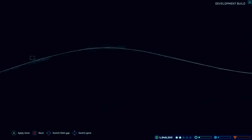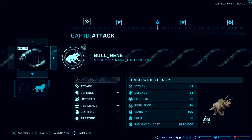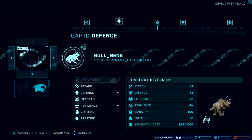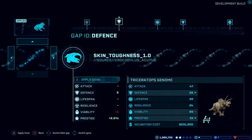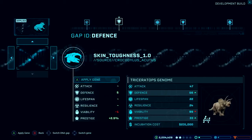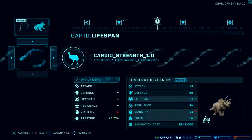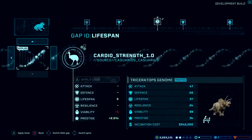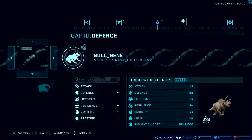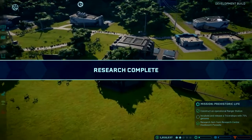Before incubating, I'm going to modify this genome and show you the genetic modification options. Along the top is a representation of the genetic sequence with a number of gaps - each gap is currently filled by tree frog DNA, which isn't doing a lot for my dinosaur's traits and stats. I can switch one out for a toughness gene from a different animal, making it more defensively capable in fights. This is a lifespan gene - it means my dinosaurs are more likely to live longer. These modifications all increase the incubation cost and slightly reduce the likelihood of success, which is quite an important factor.